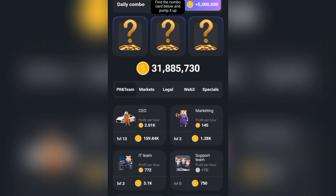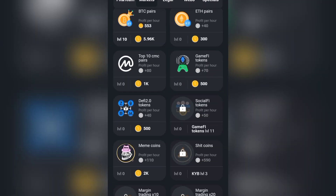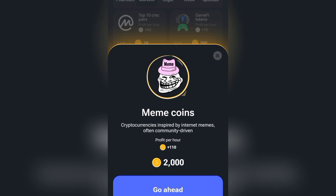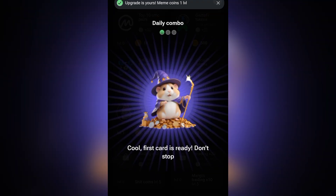Let's find it. We are going to click on Market and scroll up your mobile phone. Try this one, give me coins, tap it and go ahead. We have successfully bought our first combo card.